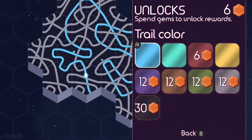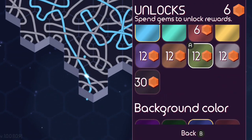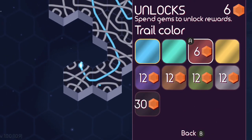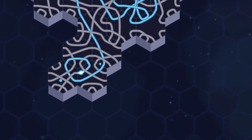So we're going to unlocks here. You can spend gems to unlock different colors. We have background colors you can pick from, and trail colors you can pick from. I'm going to leave things as I've already selected them and hit play.